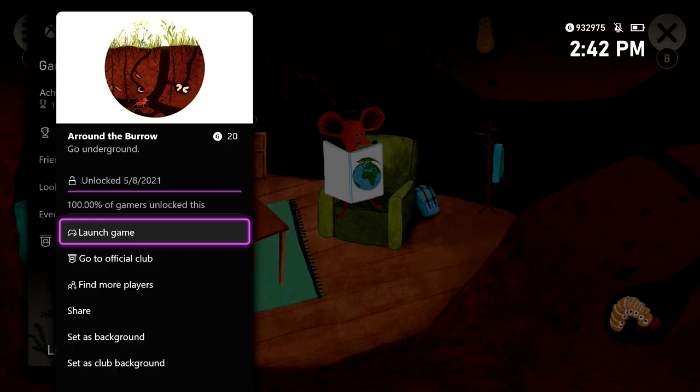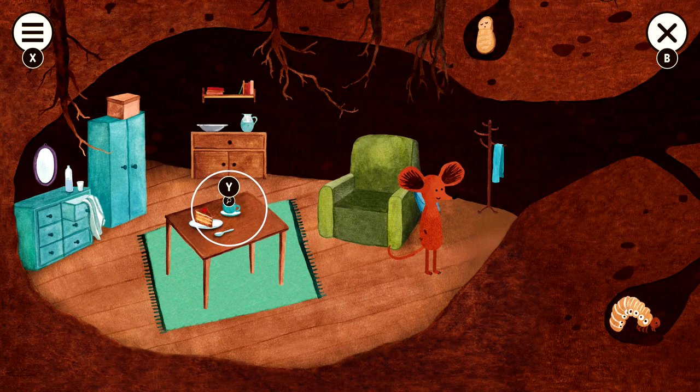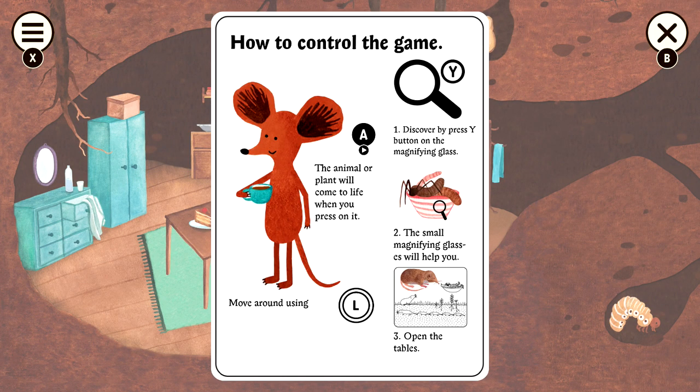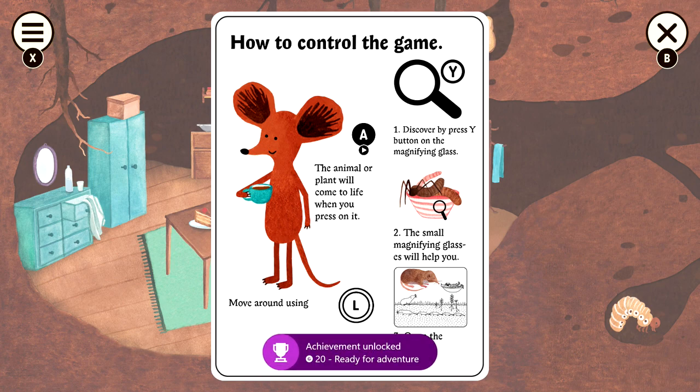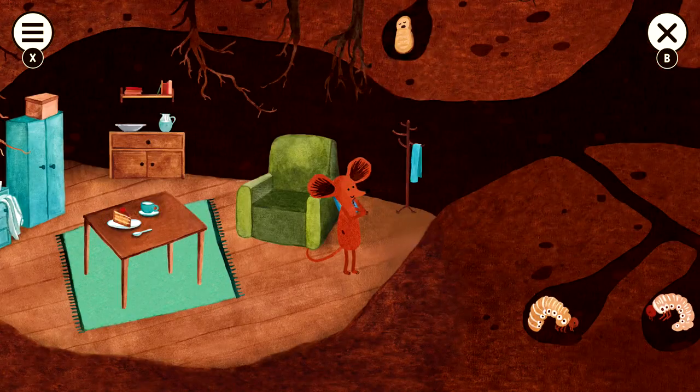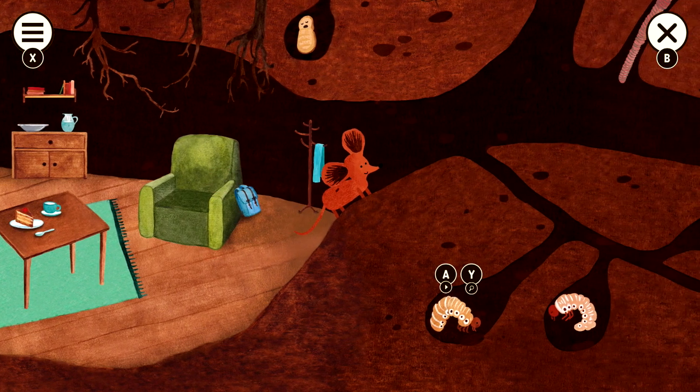After you get that, you are going to get control of our mouse character. First thing you want to do is play through the tutorial. All you do is hit the Y button over the table right here — that should bring up the encyclopedia, and it should also give you the achievement called Ready for Adventure for finishing up the tutorial. Close the encyclopedia by hitting the B button, and then you should be able to move the mouse around.